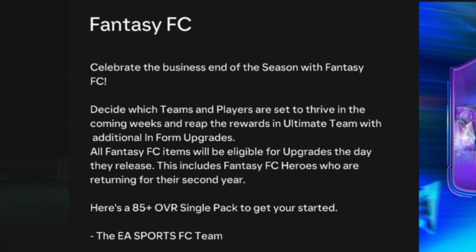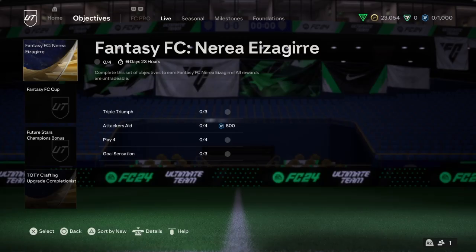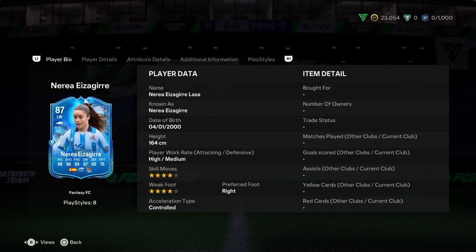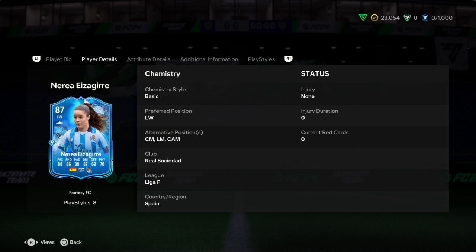All Fantasy FC items will be eligible for upgrades the day they release. This includes Fantasy FC heroes who are returning for their second year. There's an 85+ overall single pack to get you started. We have two new objectives: the Fantasy FC Nerea Zagir and the Fantasy FC Cup. In this video we're talking about Nerea — 87 rated, which is pretty good. They play on left wing, center mid, left mid, and CAM.